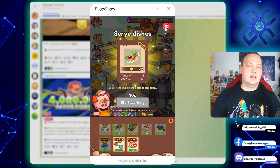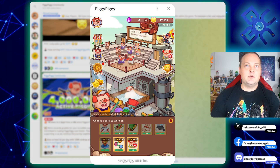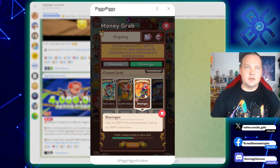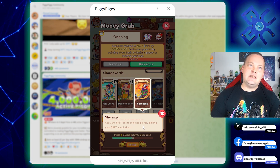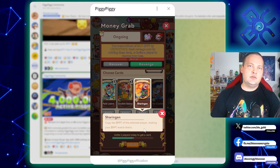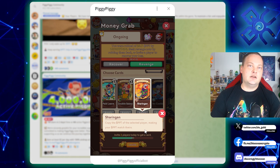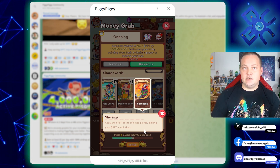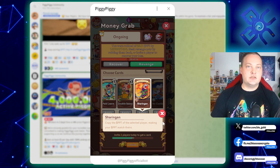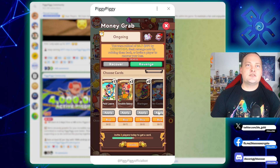You work your way through all the tasks to complete them every day, and that's how you earn PPT. You can also get lucky with cards like being able to rob. There's also a really cool card called Sharingan — kind of like Naruto — where you copy the amount of PPT of a selected player. It puts you in a similar range to what you already have, so you won't jump from 100 to 10,000, but it definitely gives you a good upgrade every time.